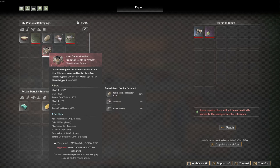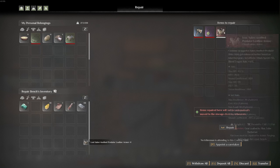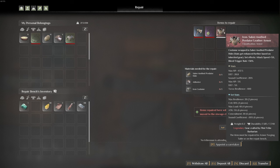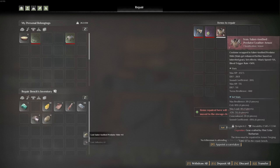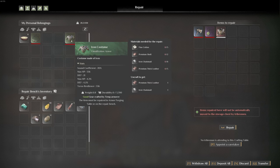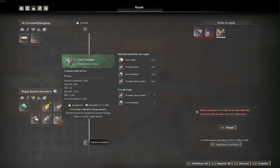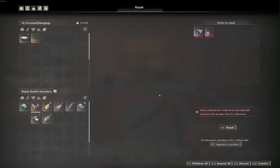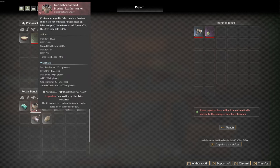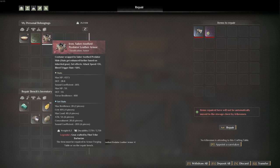— it does not specify two things. One, it does not specify what rarity, meaning I don't have to use a red one to repair my red one. And it also doesn't specify if that armor set is intact. So we're gonna put this over here to be repaired — you can see there's no materials in. I'll put the adhesive, I'll put the saber-tooth hide. Now we're just missing the iron costume. I have a completely broken green iron costume. If I put this here and come over here —